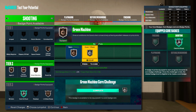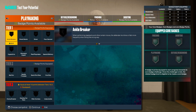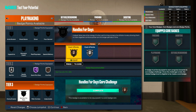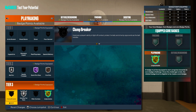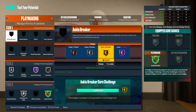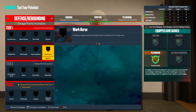Moving into the playmaking badge category: Quick First Step on Hall of Fame obviously, Vice Grip on Bronze, Bailout on Silver, Unpluckable cored to Gold, Handles for Days. You've got three extra badge points — Ankle Breaker works relatively well this year, throw that on Gold.